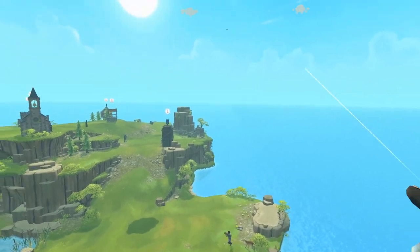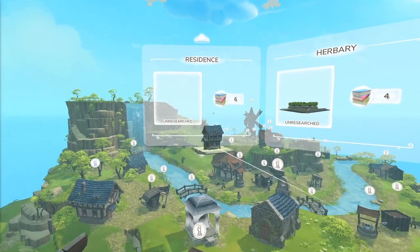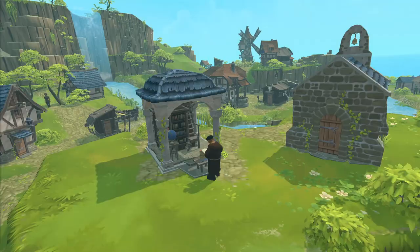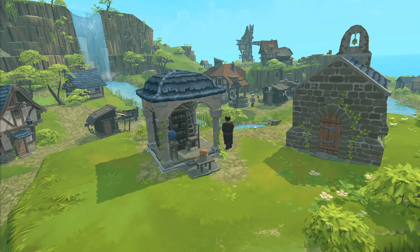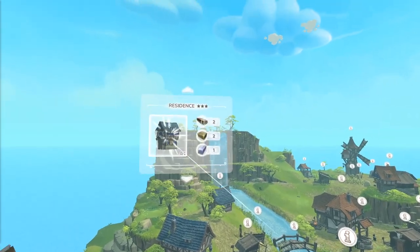The same controls are also applied when doing research. New buildings, add-ons, or upgrades can be researched by your humble monks and nuns in the library. Upgrades improve existing buildings — this townhouse will soon have space for more residents.